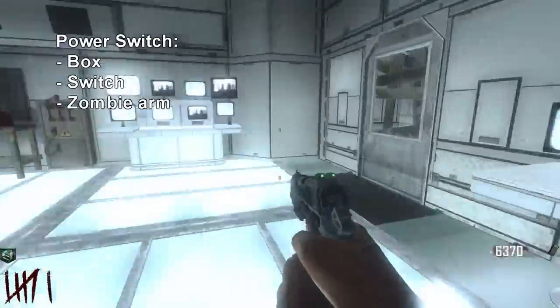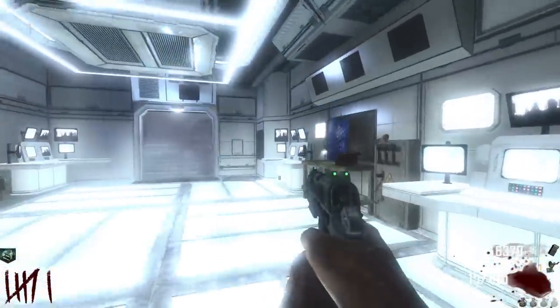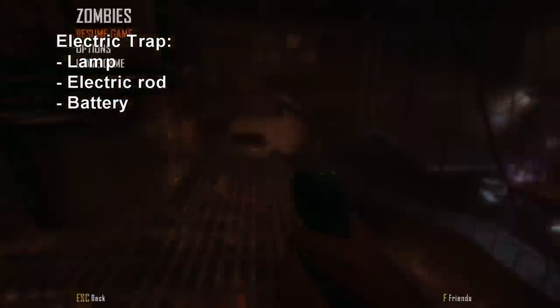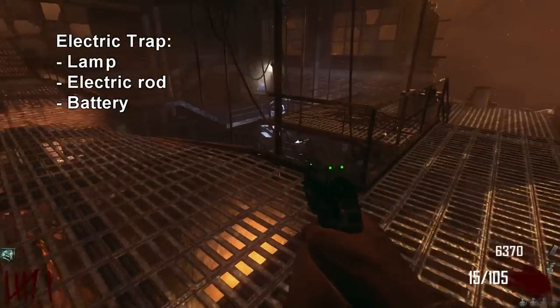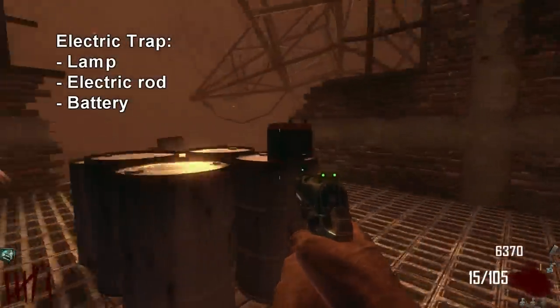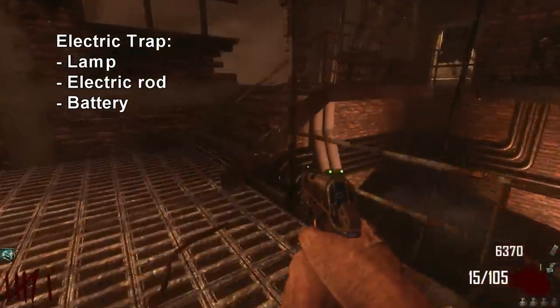The next thing we're going to build is the electric trap, which is actually just behind this door. After you turn on the power, this area will open and you can build the electric trap right here on this workbench. This requires three parts: the lamp, the electric rod, and a battery. All three items rotate their spawns randomly somewhere in this whole power room, so they'll be randomly located and sometimes parts will switch spots.